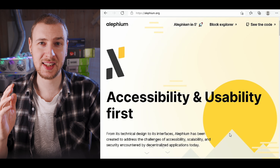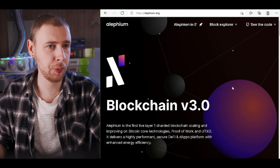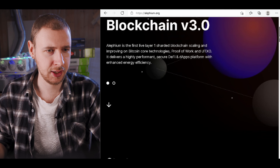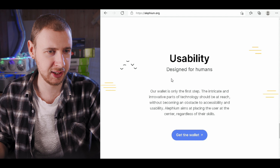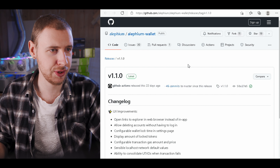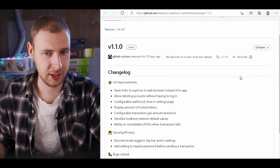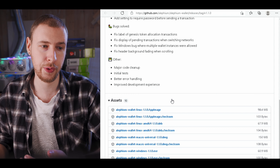The second thing we need is the Alethium wallet to actually store our coins in. We go to the official Alethium website, alethium.org, and scroll way down. Under the Usability section, there's a link called Get the Wallet. Clicking that brings you to their official Alethium GitHub page, where if you scroll down, you can download the wallet for your operating system.